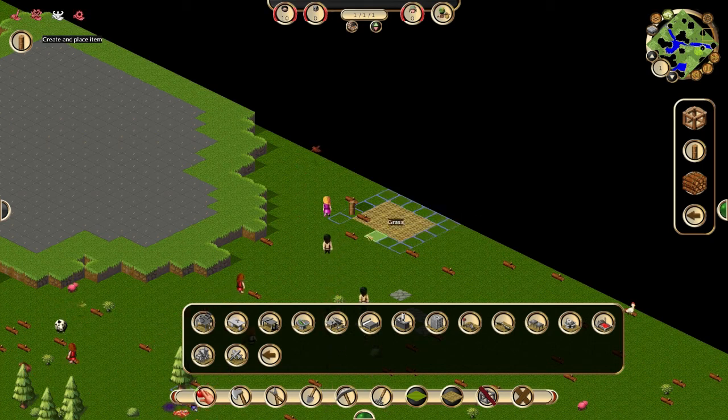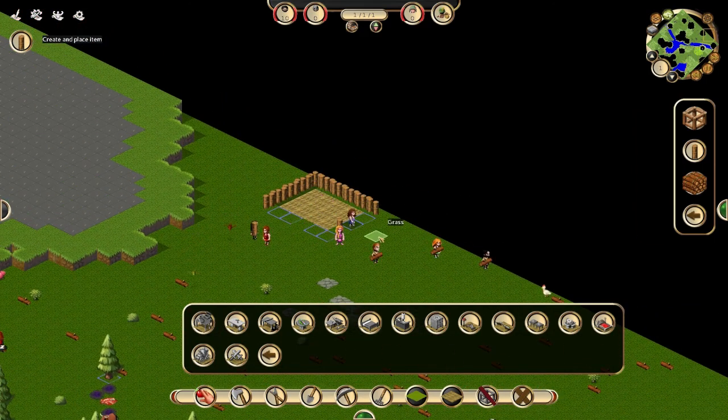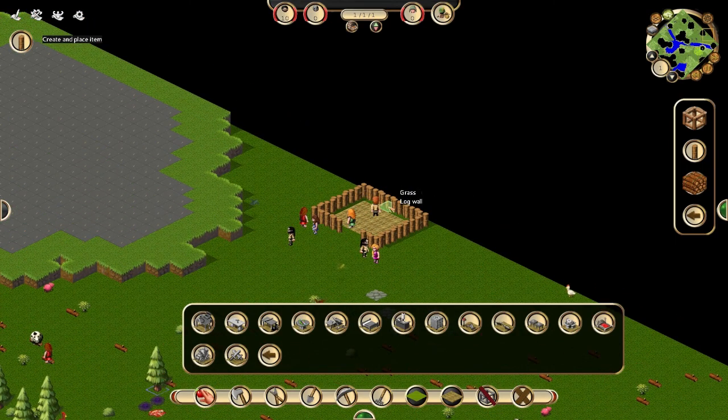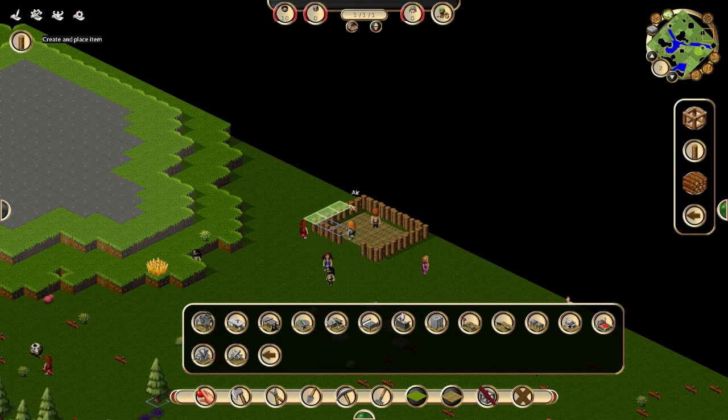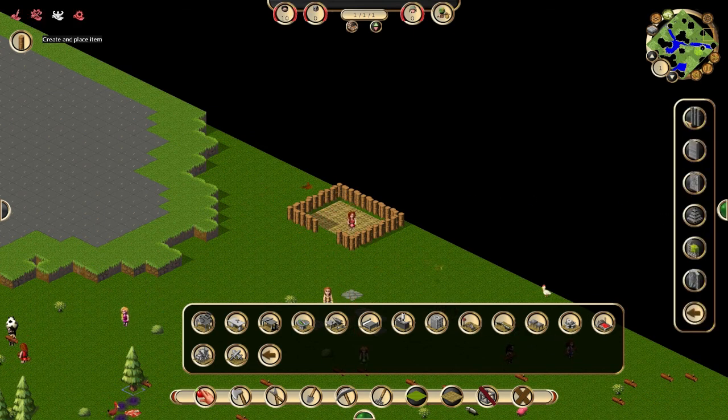I think it looks pretty cool. We're actually gonna put another wall down too — wait till they finish that. Now we can go up a level and do the same thing. I'm holding down shift after I place a string like this, because that allows me to place another. There we go — now they're covering that up. And we'll put a roof on it as well.